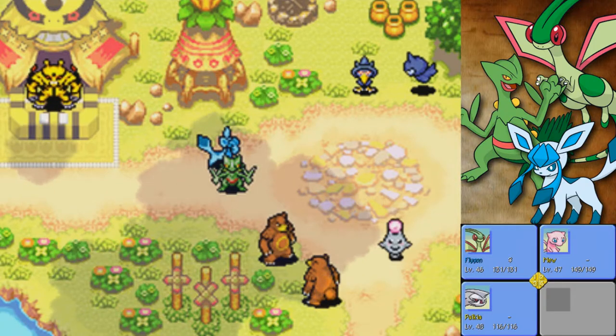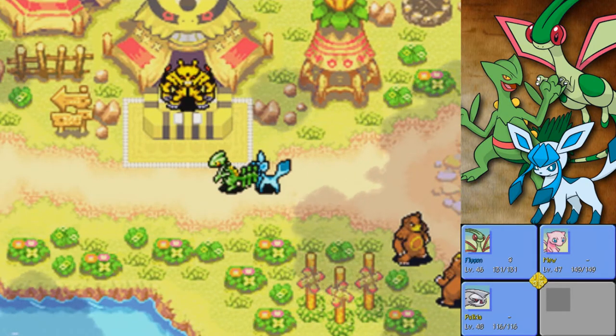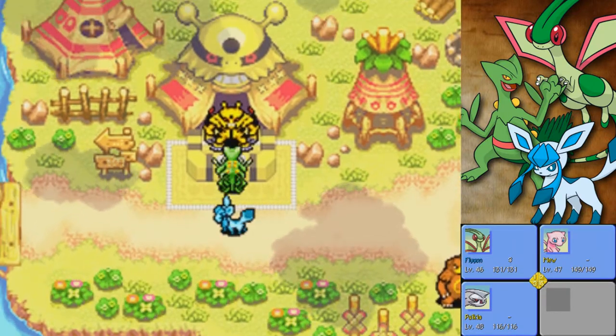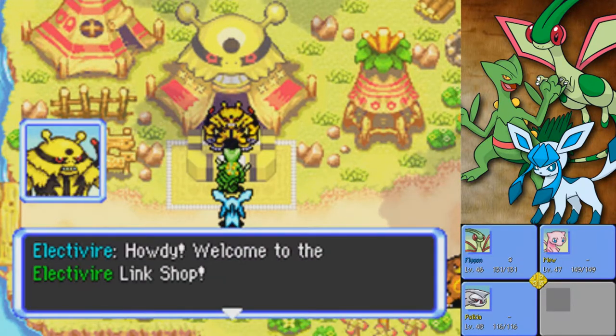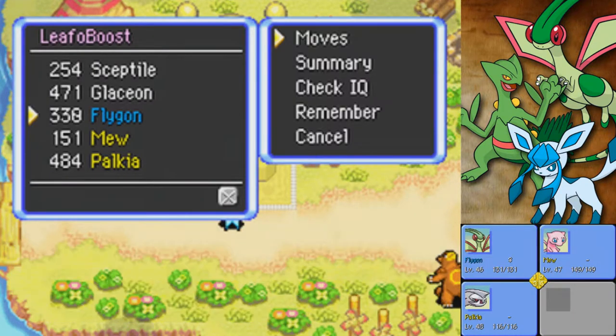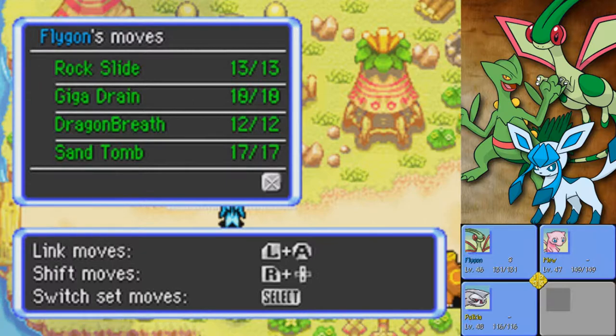You'll notice my party is actually Flygon, Mew, and Palkia, because that's who we're bringing into this next dungeon. We can't bring Sceptile and Glaceon because they both have a weakness to fire, and we're going to be going to the Giant Volcano of course. Vibrava evolved in the last episode, so we have Flygon.